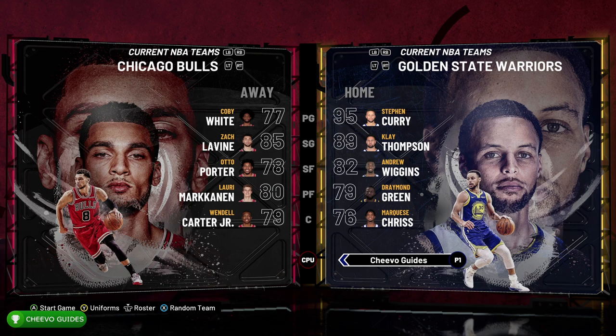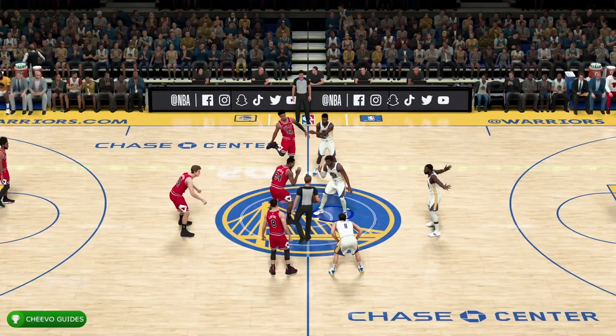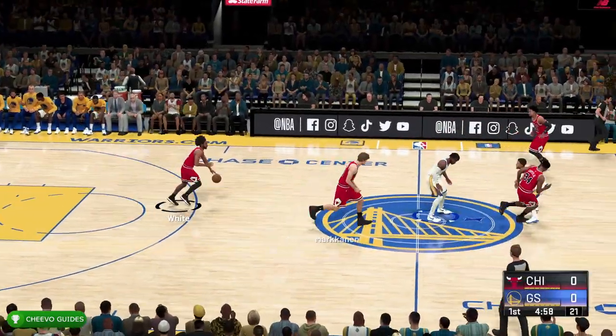You can do this during any game — you just need to be playing on defense. Start up a Play Now quick play game and you can pretty much get it at the beginning of the game. Just let your opponent win the tip off, and when you're on defense, press left on the d-pad.